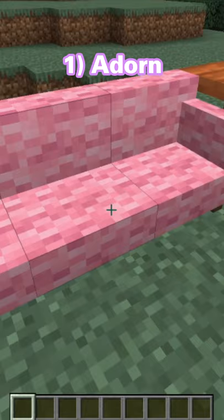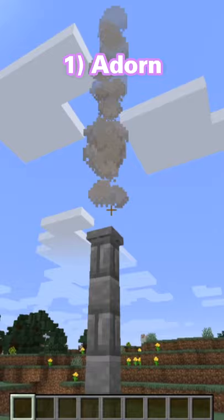There are new couches that you can actually sit on, kitchen sinks, and even chimney blocks that spew out actual smoke to make your houses look better.